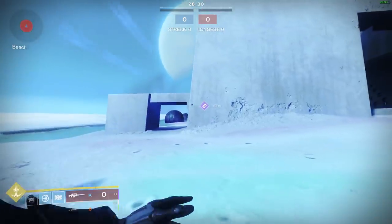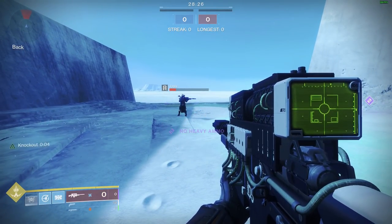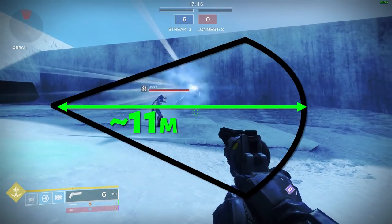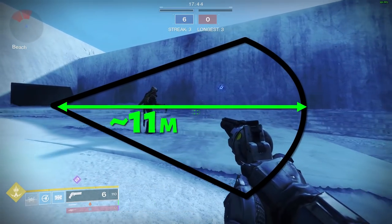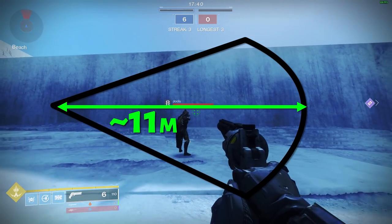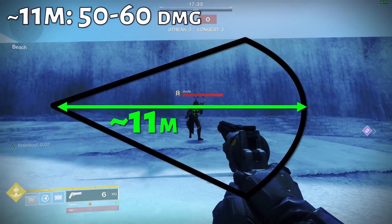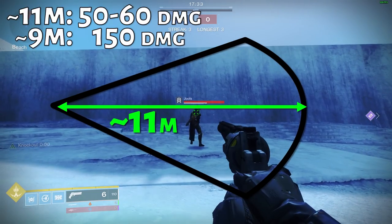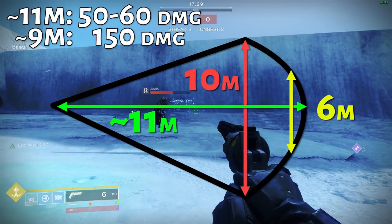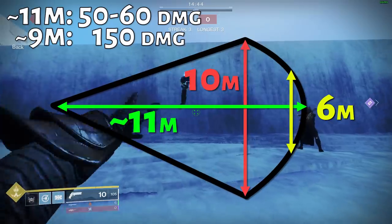The lightning grenade sticks to surfaces you throw and extends a cone of damage outward perpendicularly. I want you to picture a snow cone. At its max range through the center line, it's around 11 meters. The damage scales based on how far they are, so at max range it'll do about 60 damage, but if they're just 2 meters closer along that center line, it'll actually hit for 150. Near the tip of that snow cone, the width of damage is around 6 meters, but within good range that diameter becomes 10 meters, which means your enemy can be 5 meters away from where you throw it and still take damage.